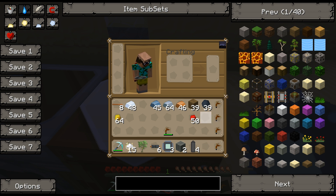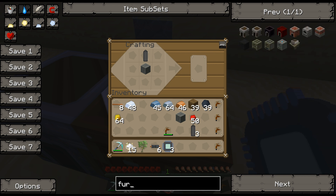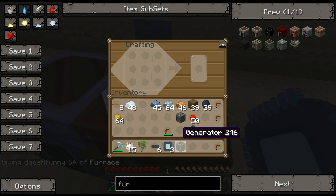Now we're ready to make the machines — these are the machines Ben and I had made but lost the footage of, so I'm doubling back for this tutorial. We're going to take the rechargeable battery and place that along with a machine block and a regular furnace to get a generator. That's one important machine — it generates power.